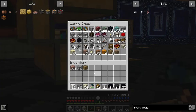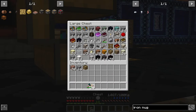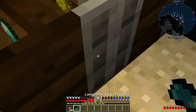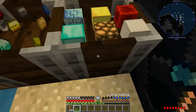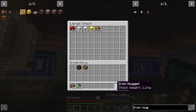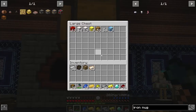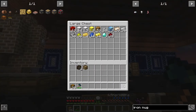I mean obviously we're going to be building more than we need for raw storage just for sorting purposes. Blocks kind of suck don't they - yeah, granite is ridiculously heavy.